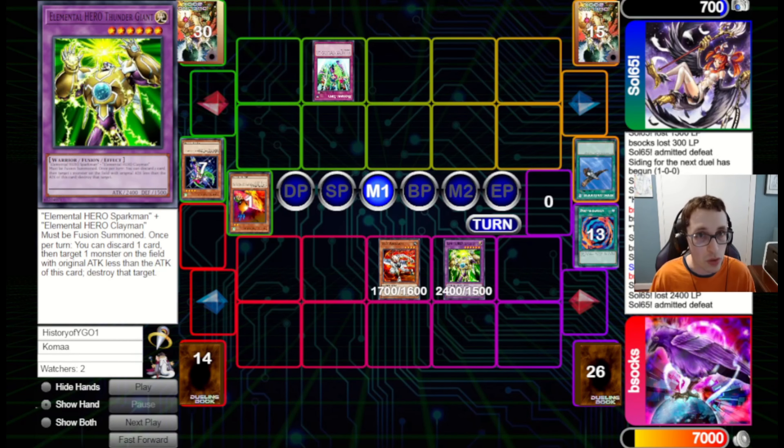We've got MST in case they use spell and trap removal on our Heavy Storm — we still have some removal there. They bring out a Mystic Tomato, attack into our Warrior Lady, and we choose not to banish here. I don't really think I need to yet, because we can just attack into the Tomato next turn. I could have potentially banished just to open the way for an aggressive push, but we don't have any other monsters in hand to really do that with. We draw into an Exiled Force as well.